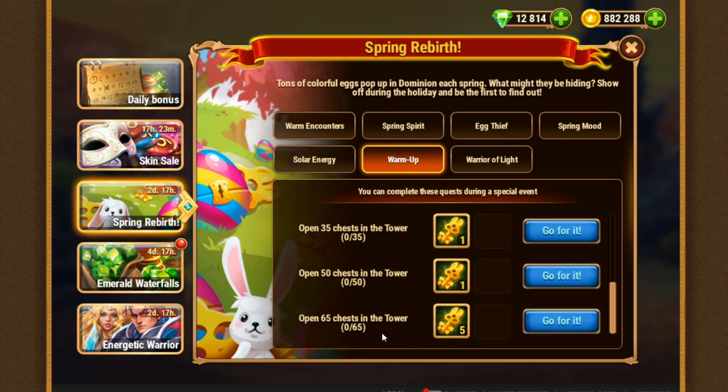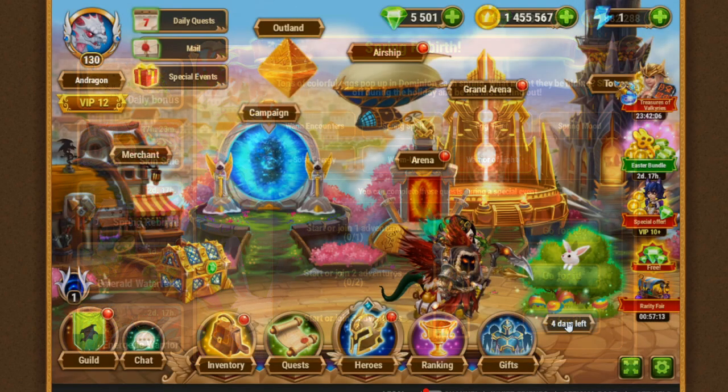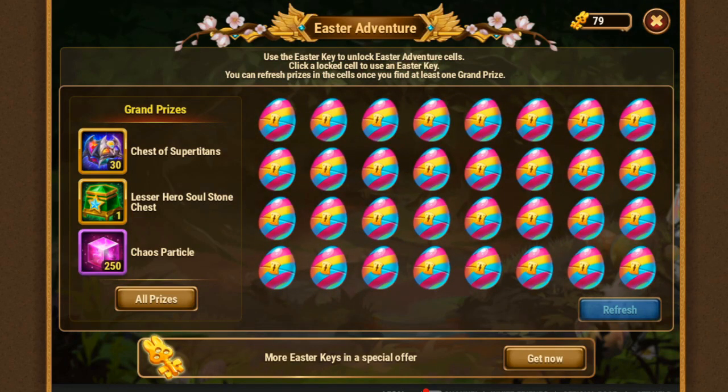Let's calculate. We've got 45 free, so we need 20 more. I would recommend opening chests for 50 emeralds — that's cheap and will do the work for you. Let's check that. Wow, this is a super effective event, guys. Check this out.